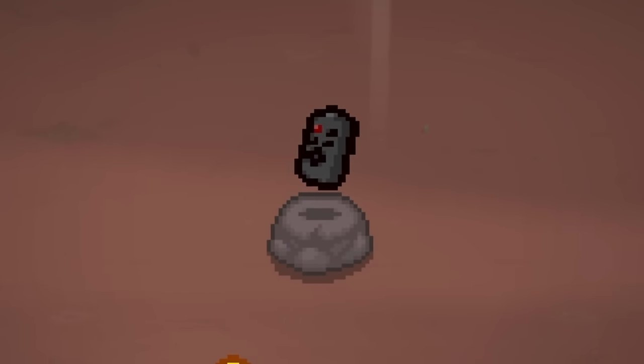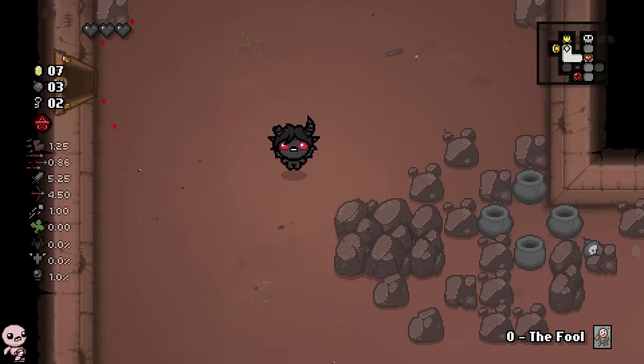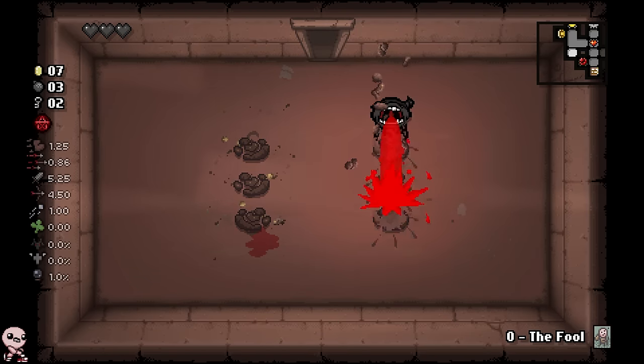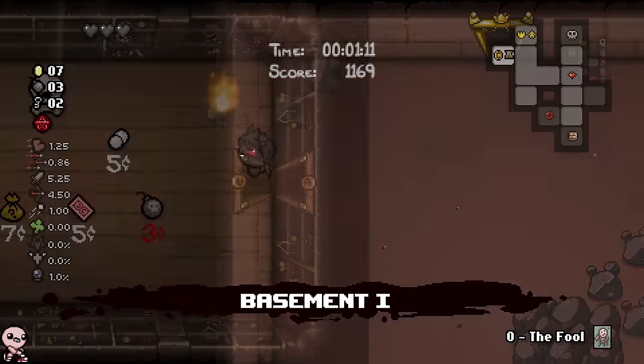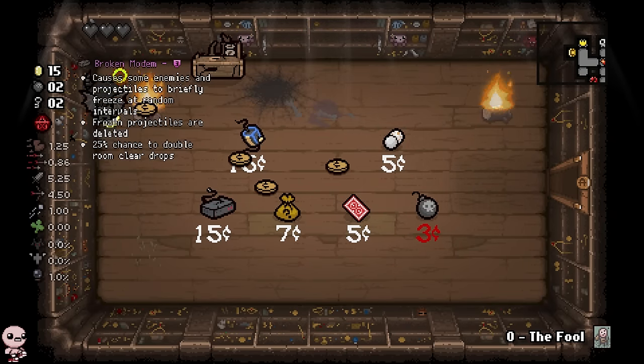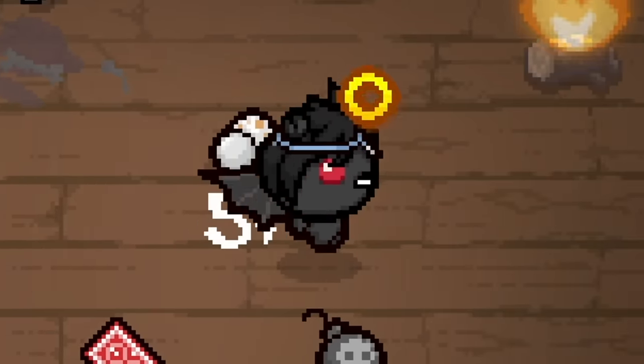What's in the treasure room? It's Clicker. That's probably the worst thing I could find right now — by definition, that might genuinely be the worst item I could find. What about the shop? It's Broken Modem. Now that's the kind of stuff I want to see. Rip my 666 coins, it's okay, it happens. I'll grab it and move on.